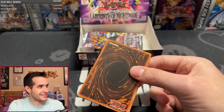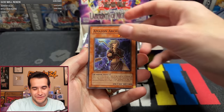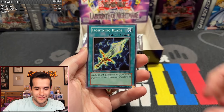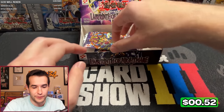This has gone off the rails guys — we're almost seven and a half hours in, things are getting insane. Wormdrake, Amazon Archer, Supply, Blind Destruction, Empress Mantis, Spirit of Flames, Lightning Blade, Garuda, Nuvia. Still just one foil — he's still got another four packs though. Gotta believe, this is going to be epic.